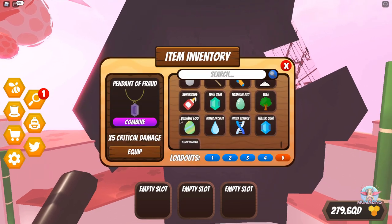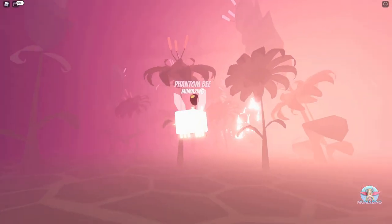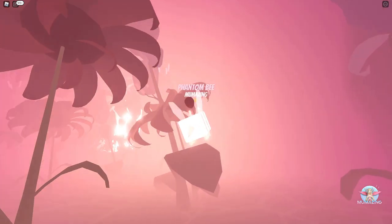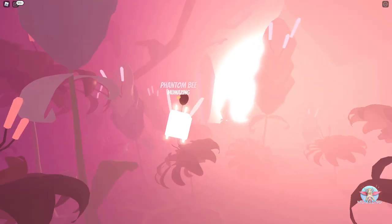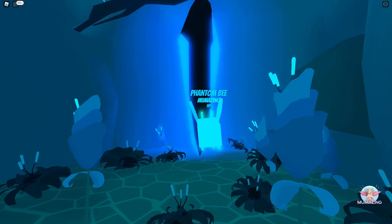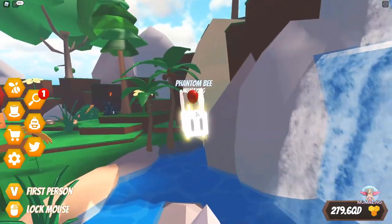I go through the gate from the other side, equip the Interdimensional Mirror — and suddenly I'm incredibly slow. Something strange is happening. There's a cutscene I did not expect. The flowers around me aren't doing anything. Then, a new item appears!